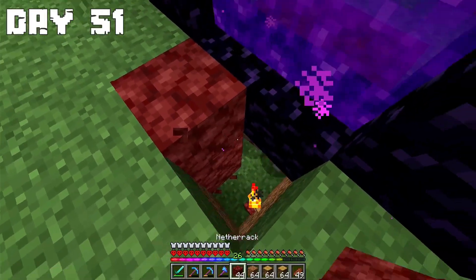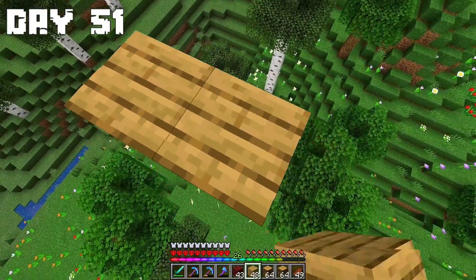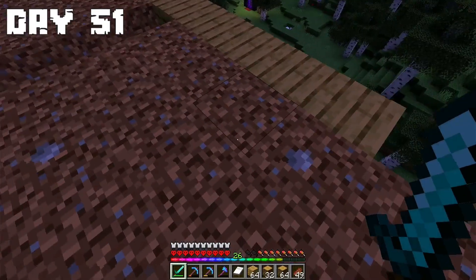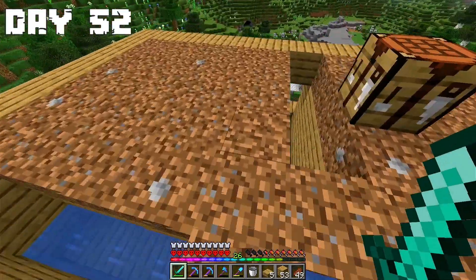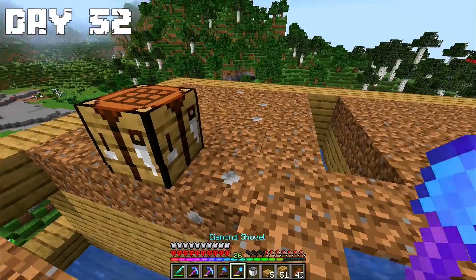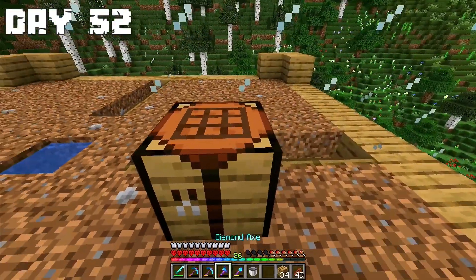Day 51: I'm going to the industrial area because I want to build a villager breeder. I chose the place and got to work. I made a platform on which the villagers will stay and the night arrived. Day 52: Early in the morning I finished the platform and put in the water that will carry the baby villagers to another place. I put the trapdoor and a block above it — in this way I will collect baby villagers.